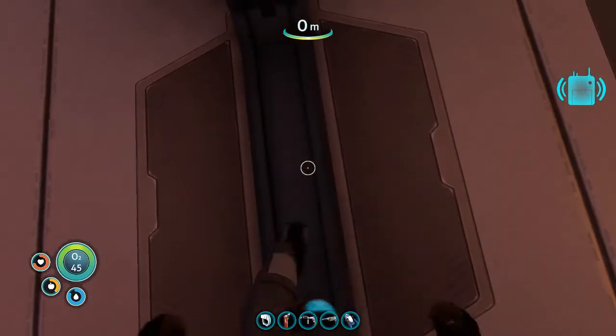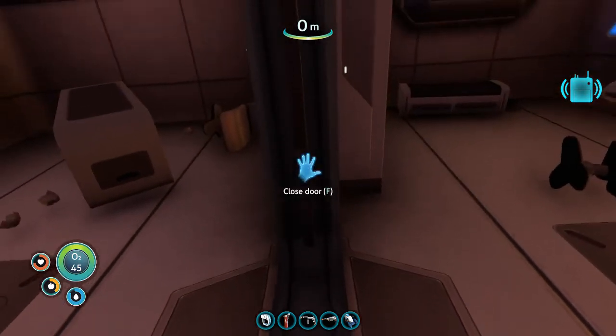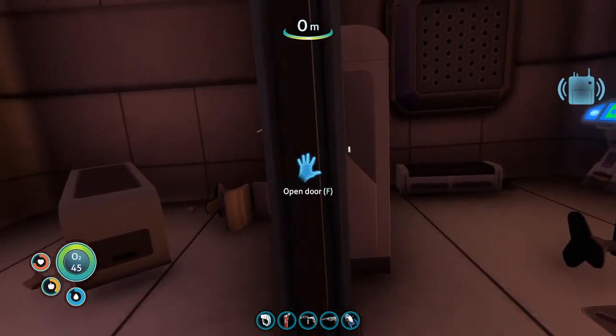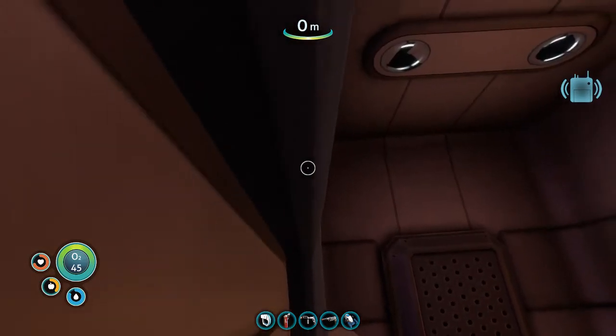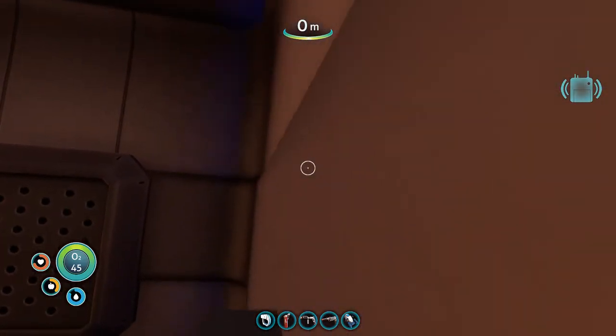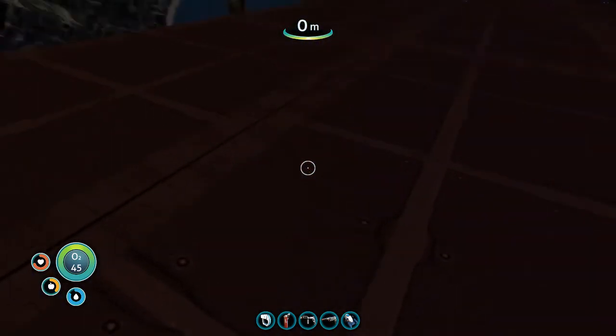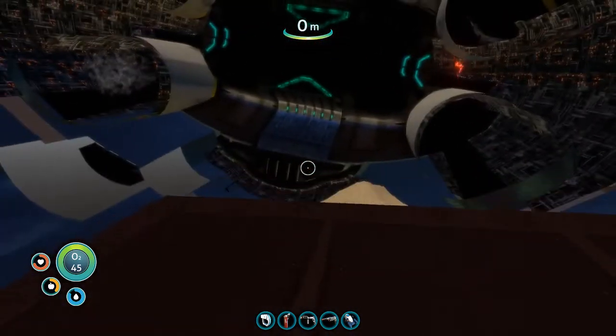Open the door, position your character's body right in the center of the doorway, and close the door on yourself. You'll get stuck in this position, and if you jump repeatedly, you end up on the roof of this room — and you're out of bounds.